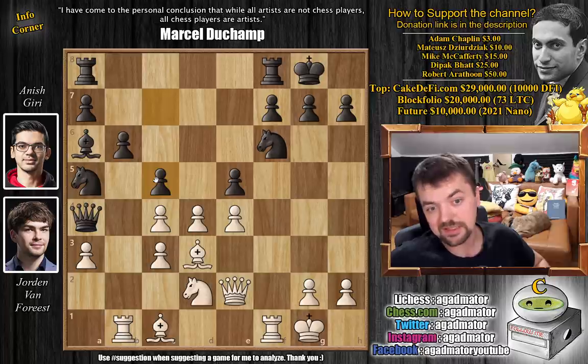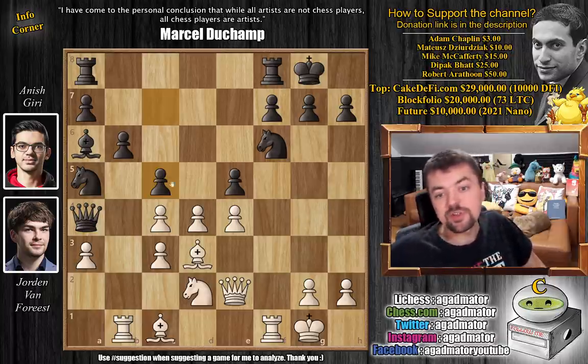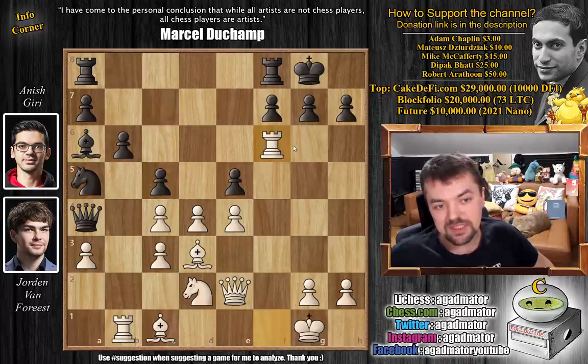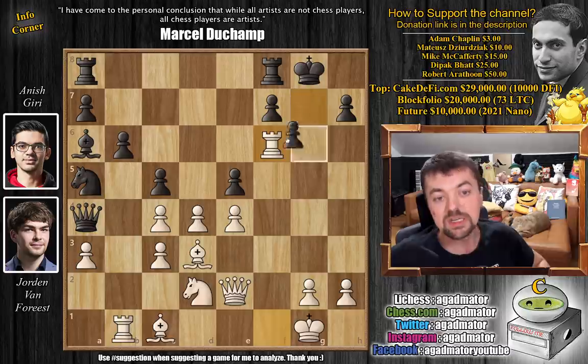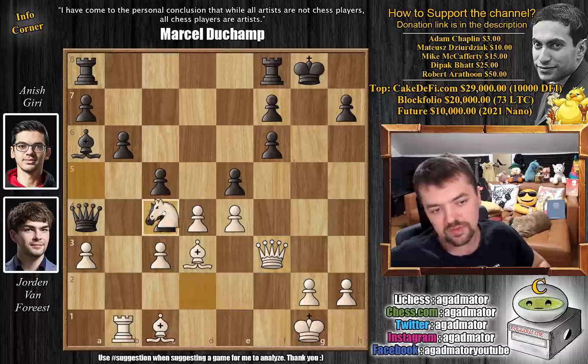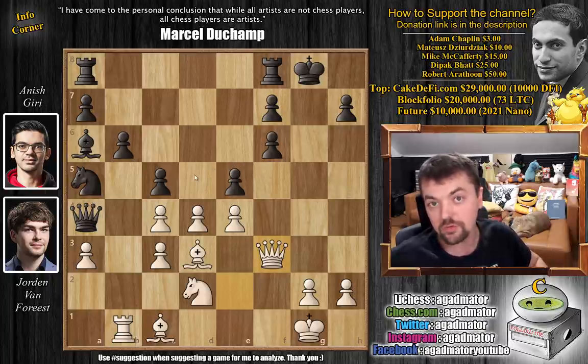Feel free to pause the video here and try to find the absolute best and sneakiest move for white. For those of you who found it, congratulations on spotting this fine idea. It is rook captures on f6. We're going to give up the exchange to mess up black's pawn structure, expose the black king. Now look at white's pieces - queen here, knight here, bishop here - all targeting that c4 pawn while the actual game is being played on the kingside.